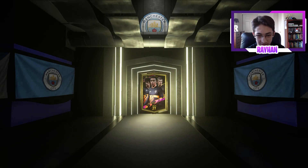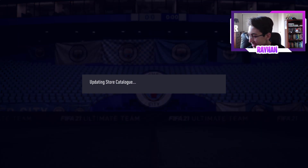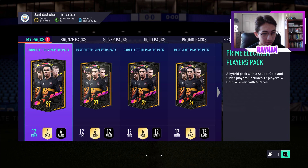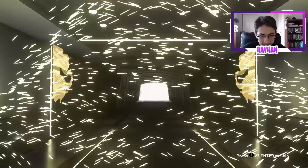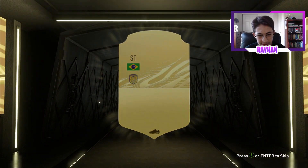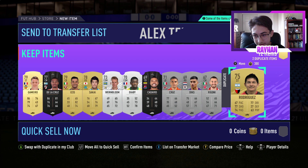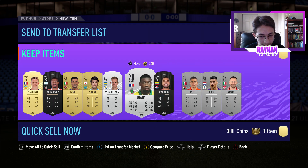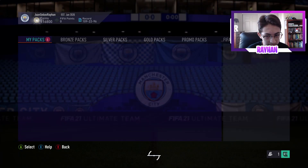Two players pack — probably 75 rated players. I think I got this from objectives. Laconte, 80 rated, and a silver guy from San Jose — bit of a pack crime. Prime electrum players pack next: six rares, six non-rares. Nothing impressive again. One tradeable player — he is going to be sold. These packs aren't great, but I already hit the jackpot today.